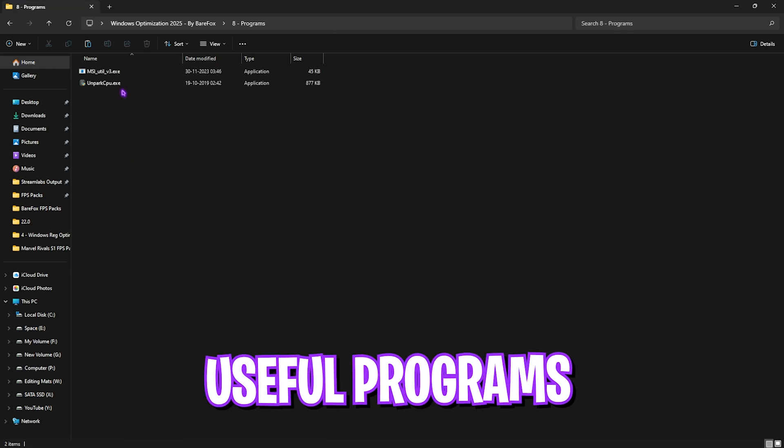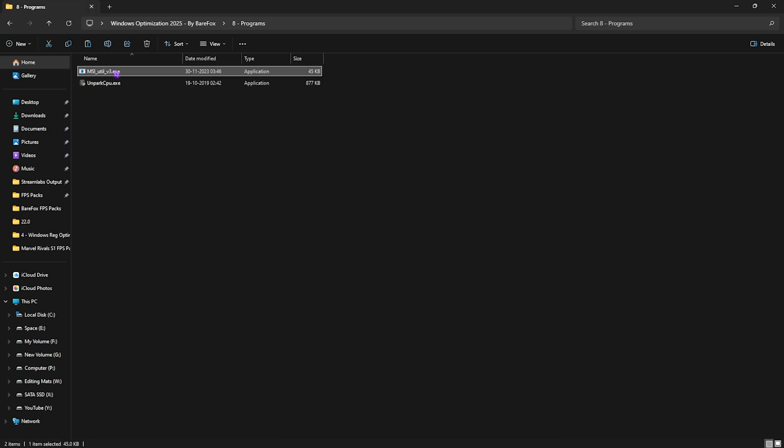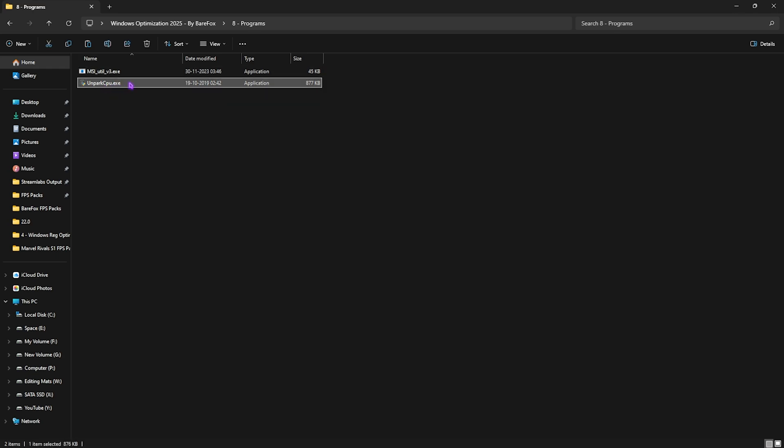The last folder is Useful Programs, containing two EXE files. First is MSI Util V3 — run it as administrator, find your graphics card, click the MSI button next to it, and set the Interrupt Priority to High. This allows your GPU to handle more interrupts, improving GPU performance.